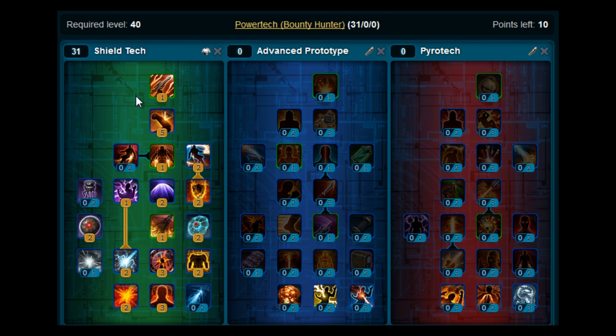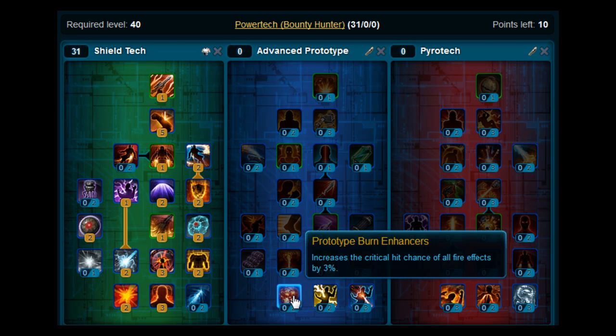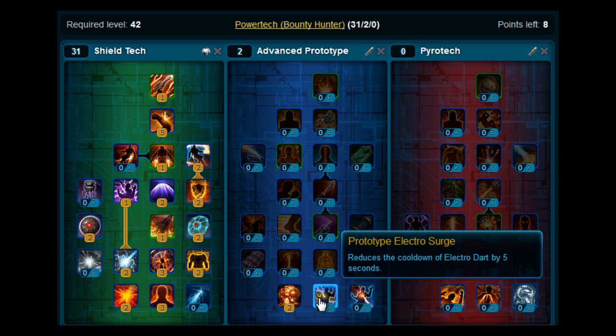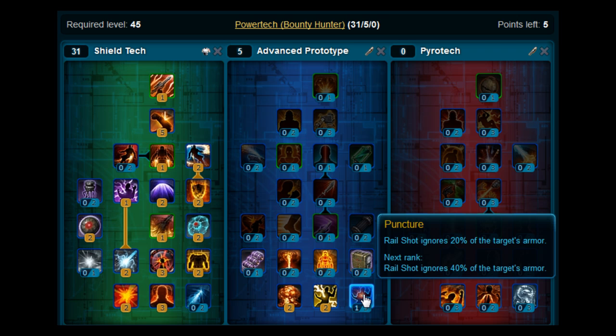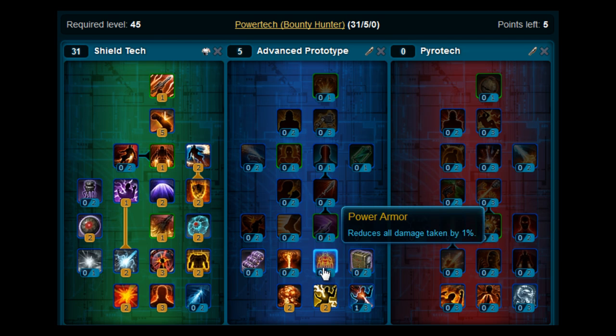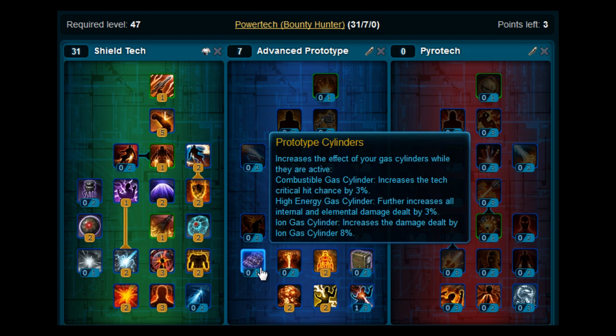At levels 41 and 42, you want to put those two points on Prototype Burn Enhancers, on the Advanced Prototype tree. Levels 43 and 44, you're going to put those points on Prototype Electro Surge. At level 45, put one point on Puncher. At levels 46 and 47, put those points on Power Armor. At level 48, you're going to pick up Prototype Cylinders.